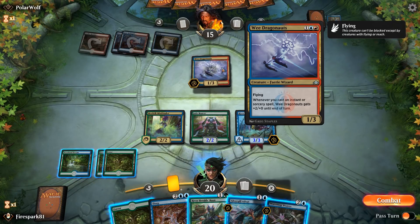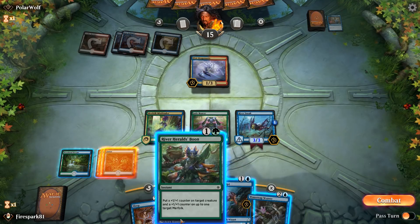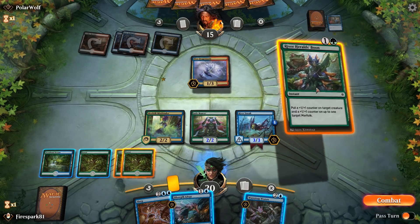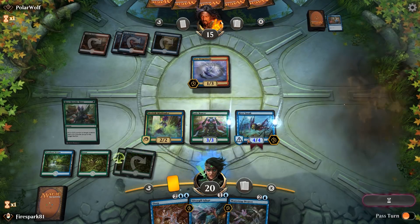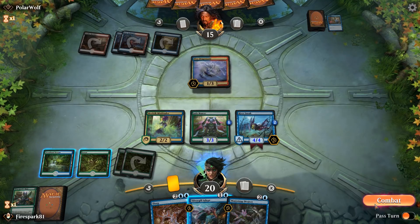They've got a 1/3 out with flying that gets +2 whenever they cast an instant or sorcery. We're going to drop our other forest, then cast this and split these counters — because if they destroy one creature with a targeted removal, you don't want to have wasted all those counters stacked on one.